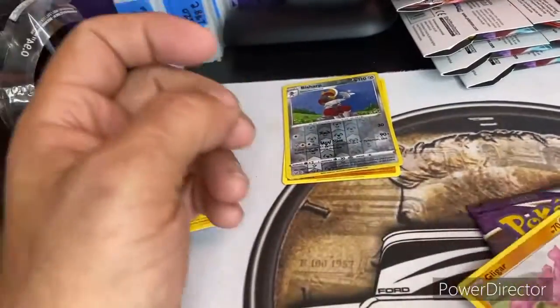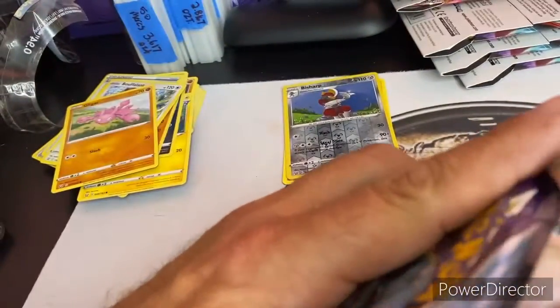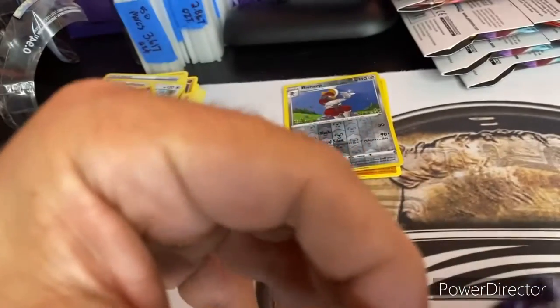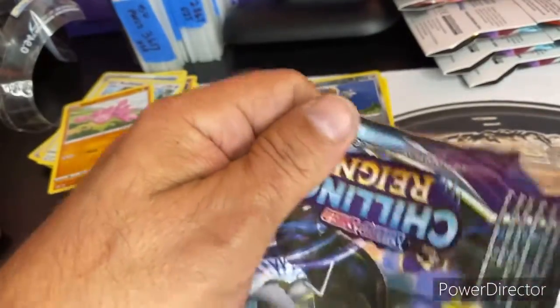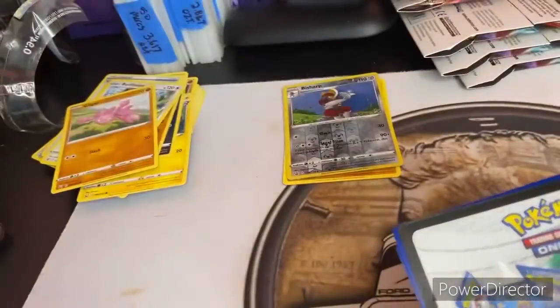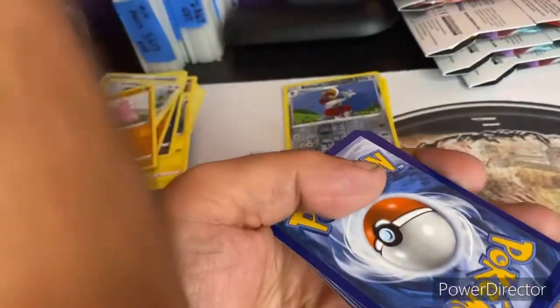Like I said, greens don't do me good, silvers don't do me that good either, but we got a Bisharp. All right, let's move on to the next pack — Chilling Reign. Is it chilling or is it just raining? Anyway, I think I found the trick to opening it. We got it! It's a white card — that's good, white card unveiled.